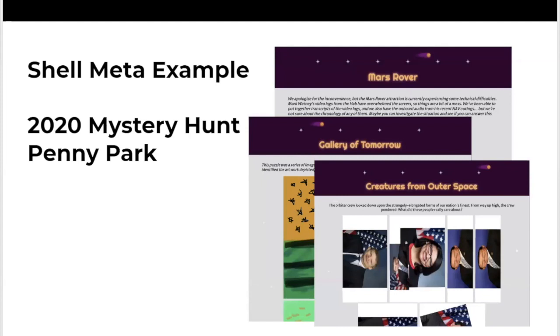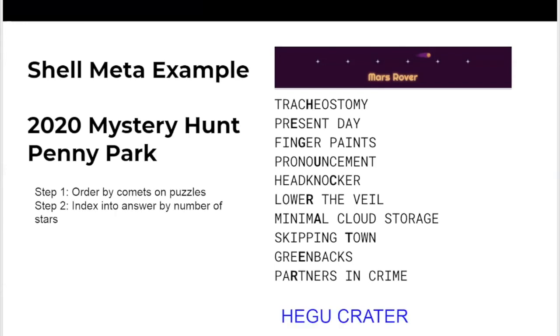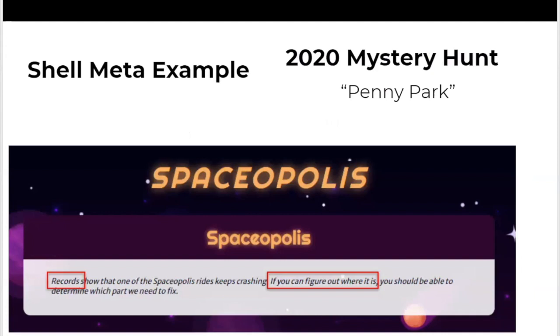You might think: let's sort our answers by how the comet goes from left to right across the sky. When you do that, you get an ordered set of answers. The next step might be to take the stars of each header and index into the answer words. That gives you the phrase 'Hegu Crater.' So you type in Hegu Crater — and unfortunately, that is not correct, because that is a clue as to where to look next.